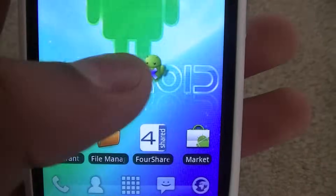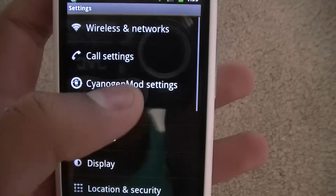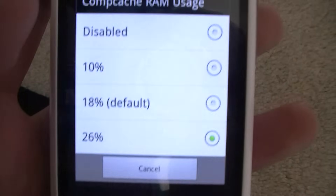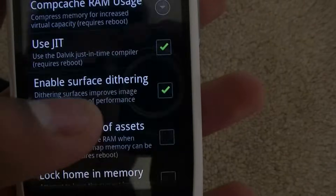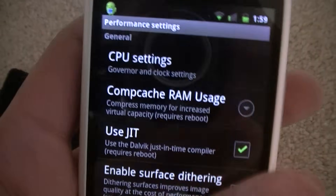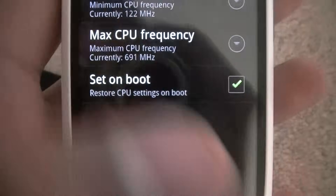I'll show you what I've got my settings on. I've currently clocked mine at 691 megahertz, and it's got CompCache RAM usage on 26%. You can only tweak this on the RC4 version of the mod — that's why I recommend getting it. It increases your virtual capacity.